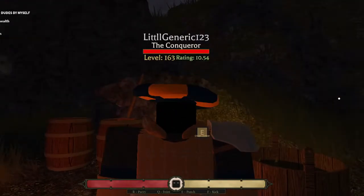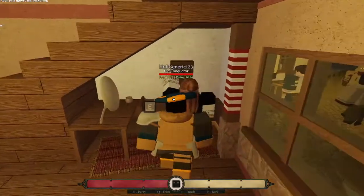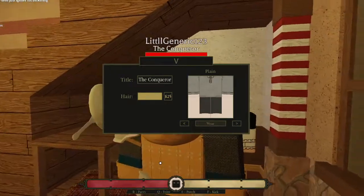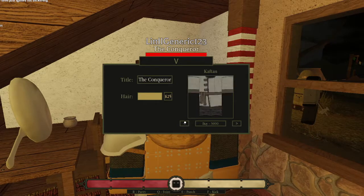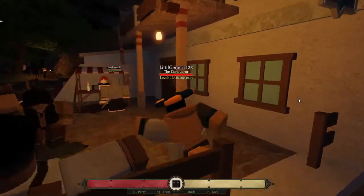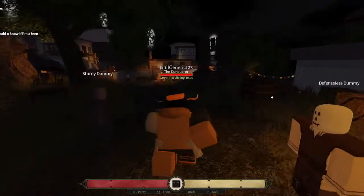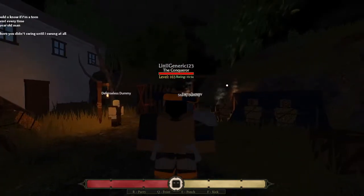If you don't know where any places are, I'll show you right now. This one is the barber — you can get your hair color done and your hair changed. There are also these items you can buy whatever you want there. Over here is the shop — this contains your weapons and your armor. And last but not least, we have the dummy area, which is just across from the armory.